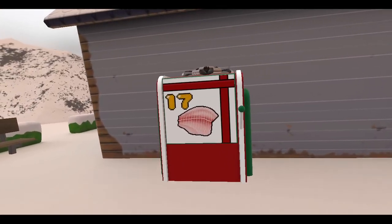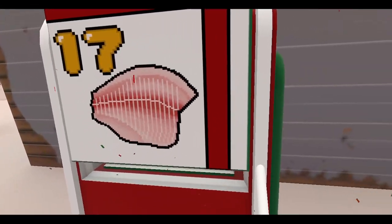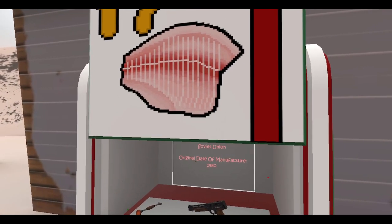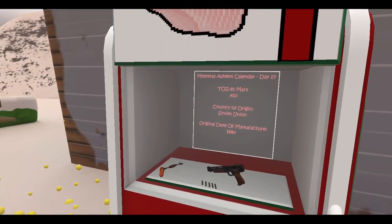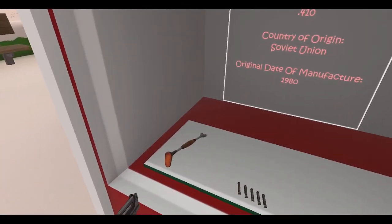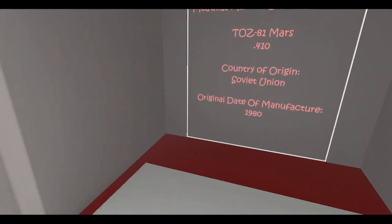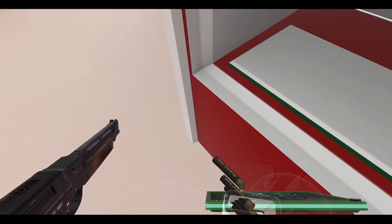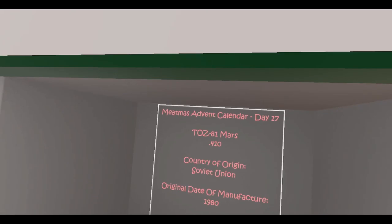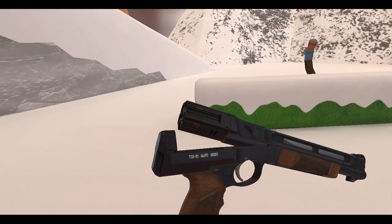Let's see where is the church — there it is, day 17. Get a good look at it. Let's check out what's inside the box. Alright, the TOS-81 Mars. Let's grab this and put it somewhere we can access. 410 — we can spawn lock these, thank goodness.